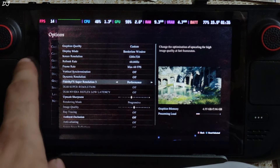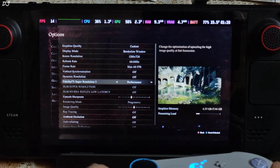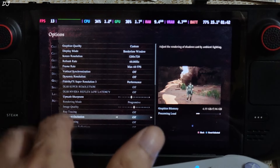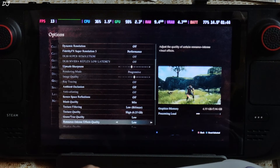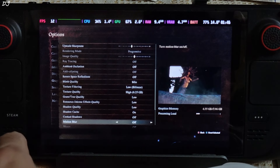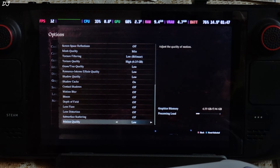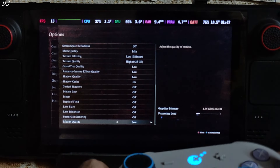I have enabled FSR3. The game supports FSR3 upscaler — not frame generation — using its performance preset. We should not be hitting the GPU bottleneck with these settings. Most of the effects have been disabled, and most of the settings are set to low. The Shadowgun setting is enabled, which helps in improving performance. Everything else is disabled. Estimated VRAM usage is 4.55GB.